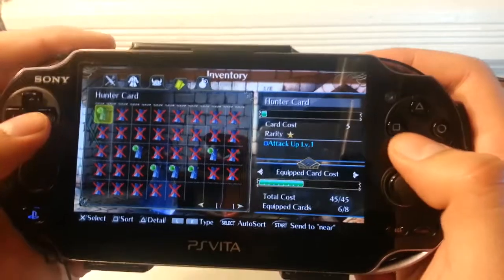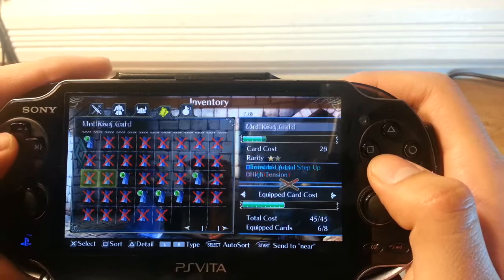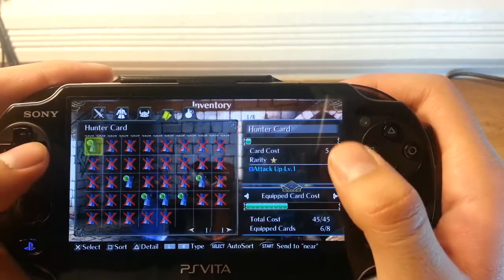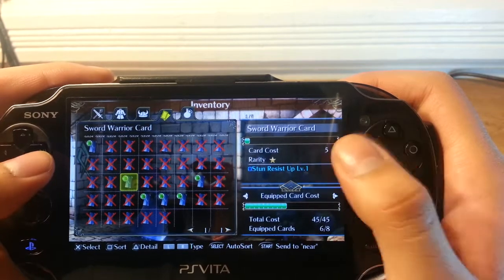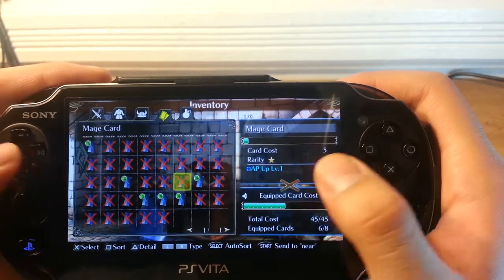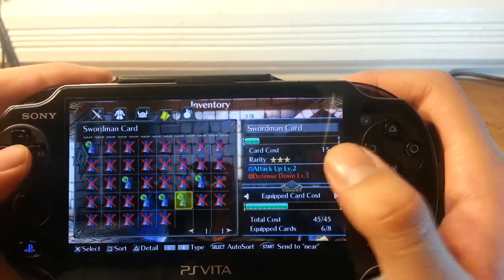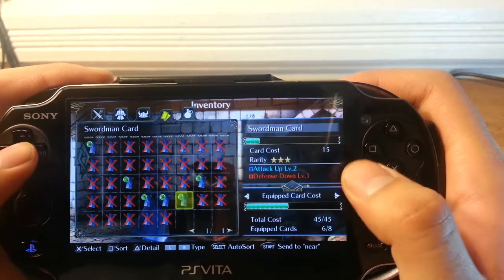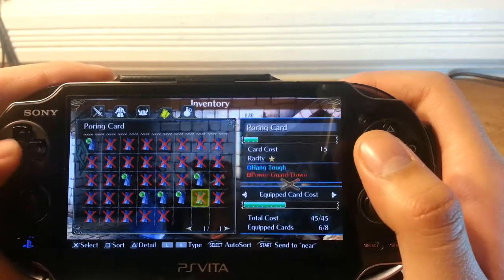The first card I'm using is the hunter card because it gives me attack level 1, and it only costs 5 card cost. I use the sword warrior card because it gives me stun resist. I use the cleric card because it gives me plus 1 defense. The swordman card gives me plus 2 attack — I lose defense, which gets countered by the cleric card.